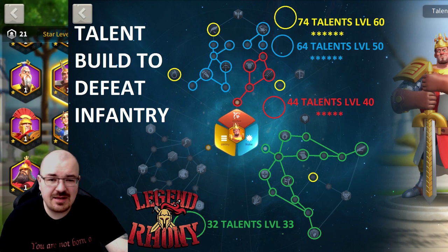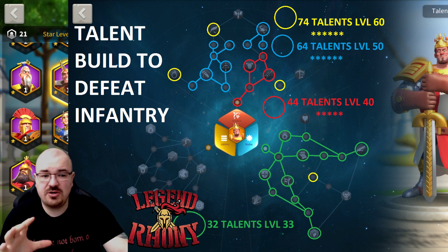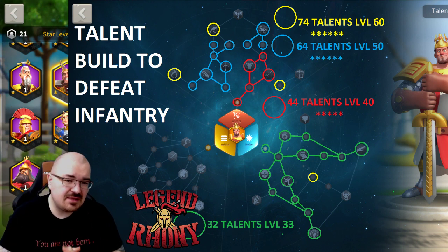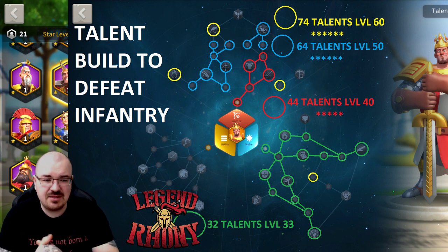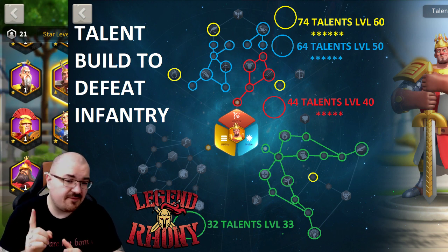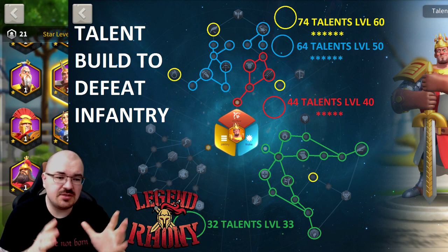The talent build is demonstrated on LCid, but since every archer worth investing in has Archer and Skill, this build applies universally. I named it the 'talent build to defeat infantry.' I like it the most for several reasons, which I'll explain — including answering the question of how my archers can move as fast as some cavalry.